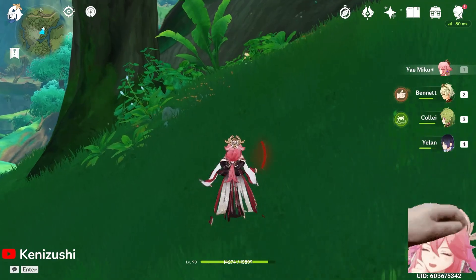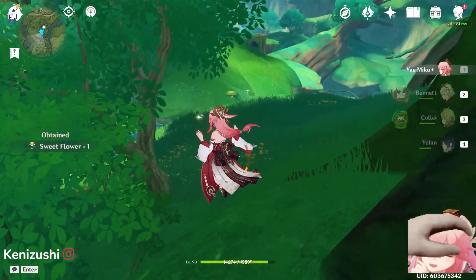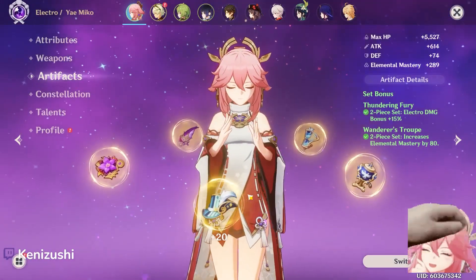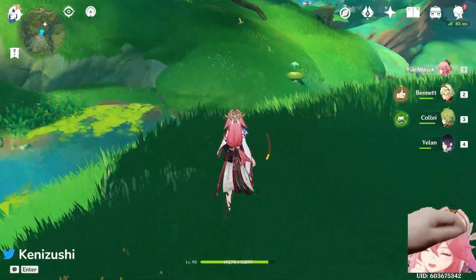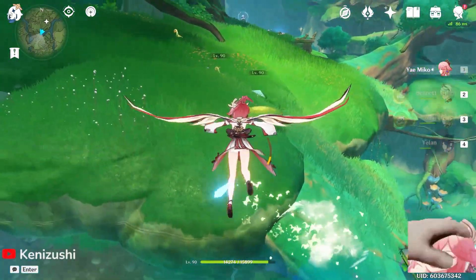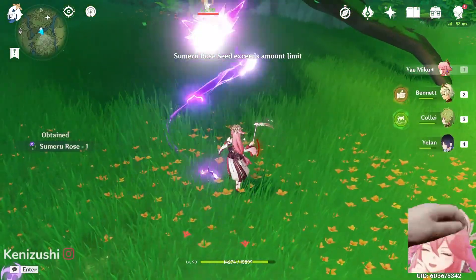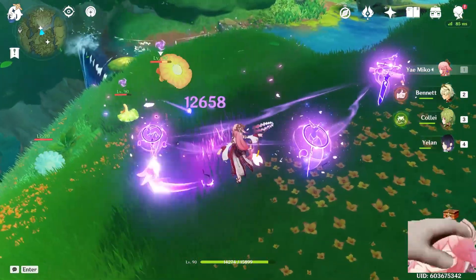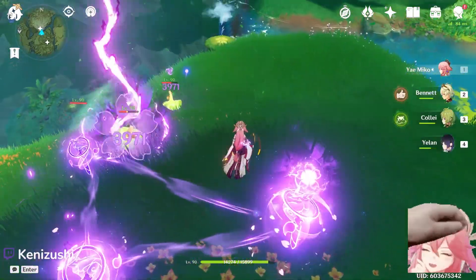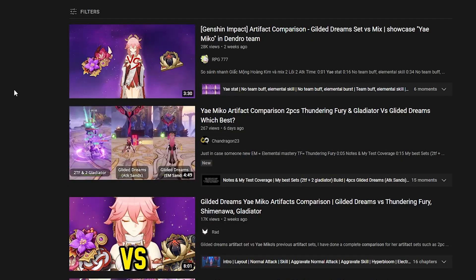If you want to invest resin into an artifact set that is the best for her while running temporary artifacts like me, that's probably the best way to go — just farm the Gilded Dreams domain. You can use it as a two-piece as well, and yeah, just try to find the best artifacts. There are a ton of comparison videos on YouTube too.